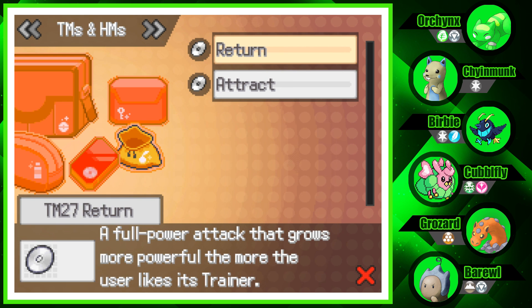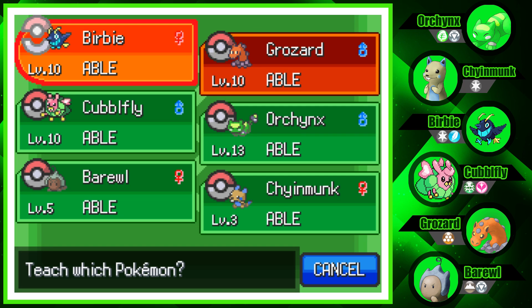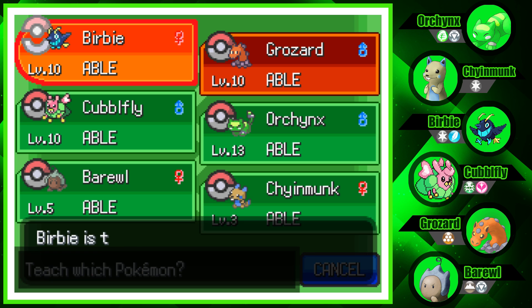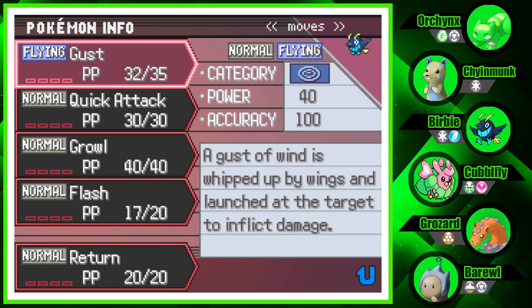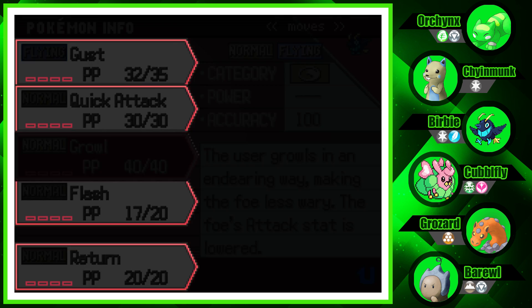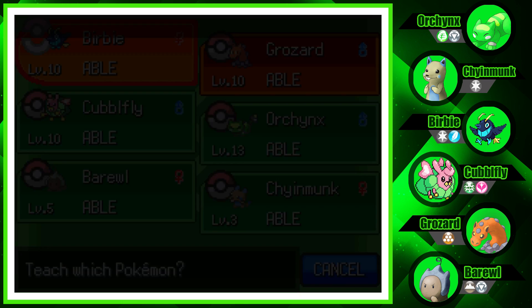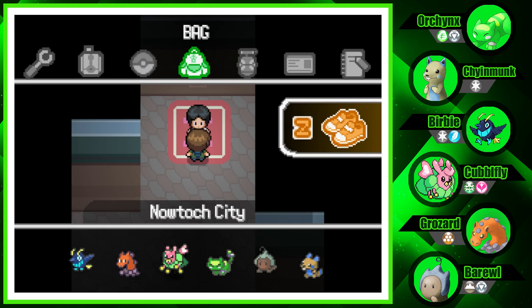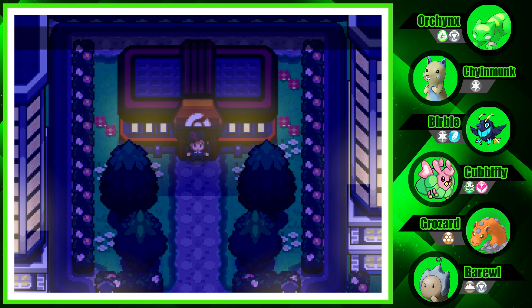Are our TMs unlimited in this game? Looks like they are! I say we teach Return to a couple Pokemon. The best one is probably Burby — if we can get its happiness all the way up to max, that could be a really strong move. Burby is more of a special attacker than physical, but with max happiness and STAB it's pretty good.